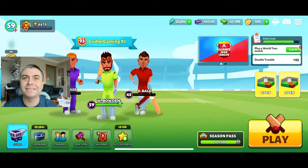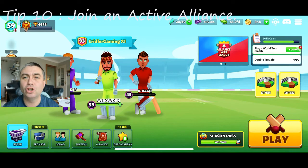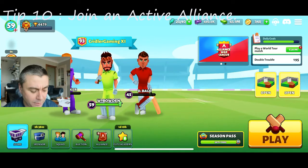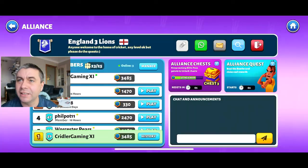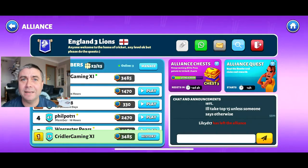My last tip today: there's a new alliance war coming along, so join an alliance. There are a couple of bonus things about alliances - one is you get chests. If your alliance scores points then you get the chest. We haven't quite opened a free chest in our alliance yet, but when you do you get bonuses. If you want to join our alliance, comment down below - we'll see if there's a space. England Free Lions is what we're in. From tomorrow there's registration for an alliance war, so that'll be interesting.